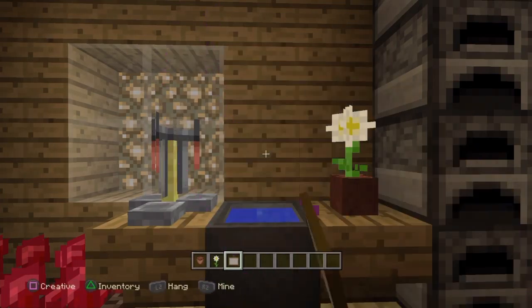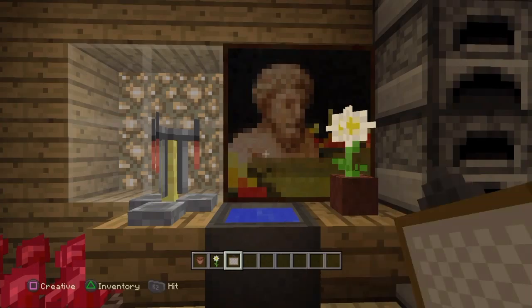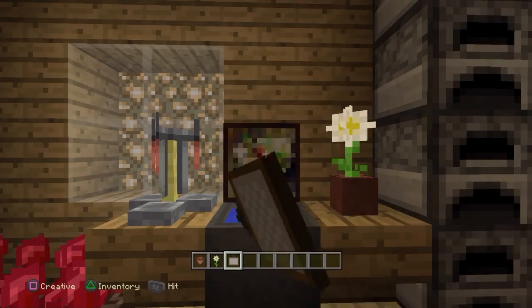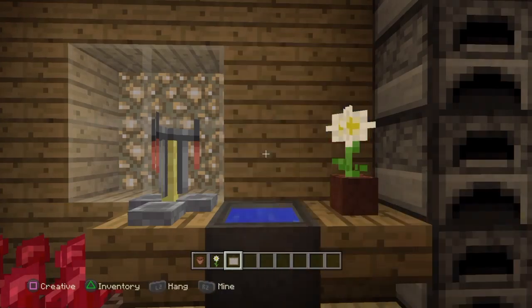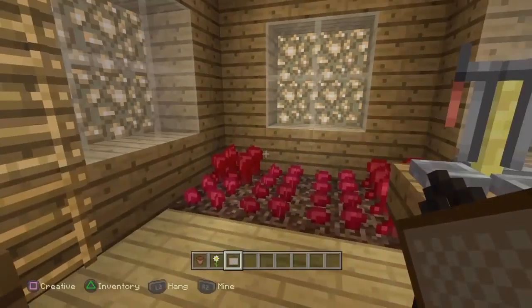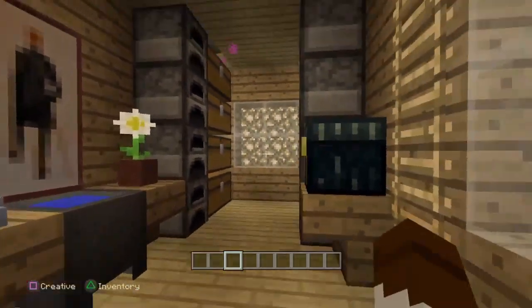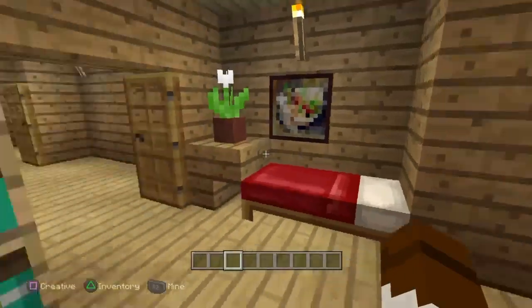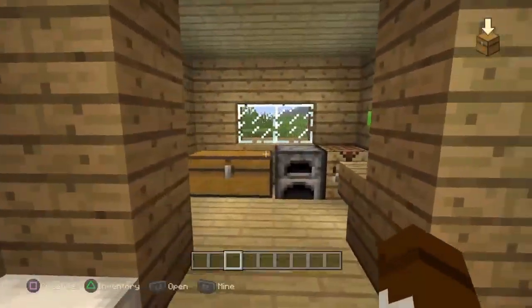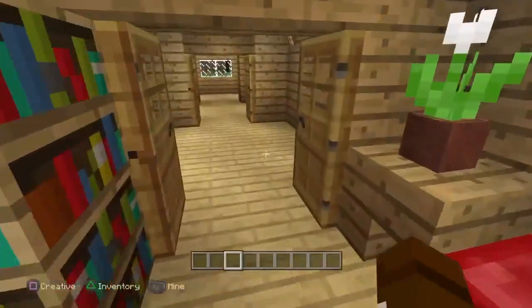In the middle here, place a painting - try to get a nice big long one. That is what your downstairs looks like for survival. You've got the upstairs part just here, and then you repeat the same process on the other side.